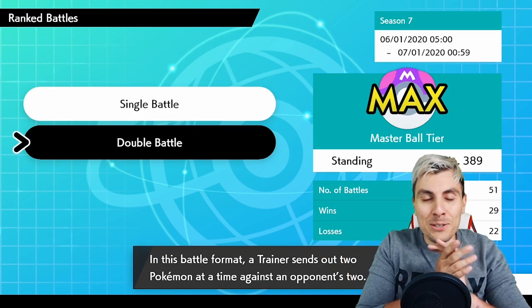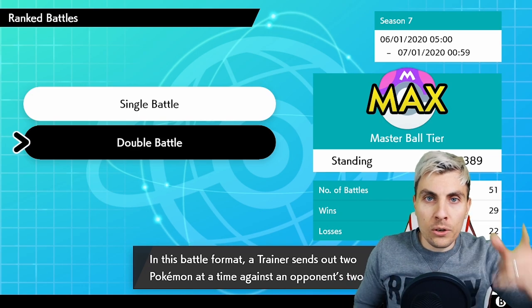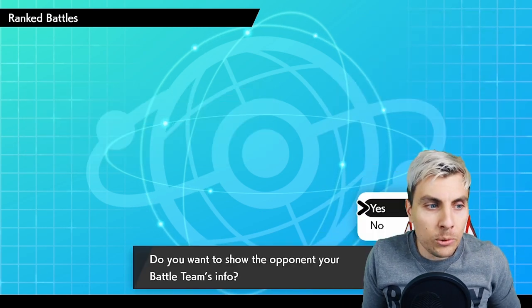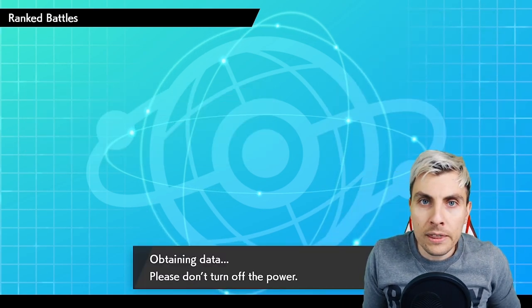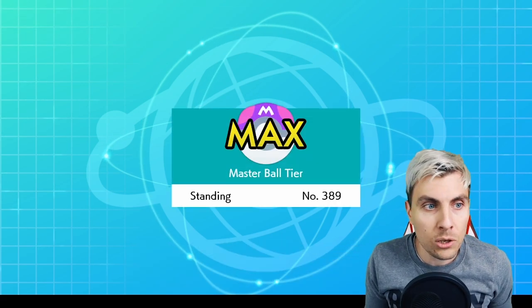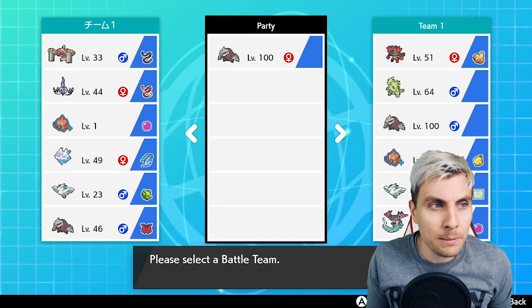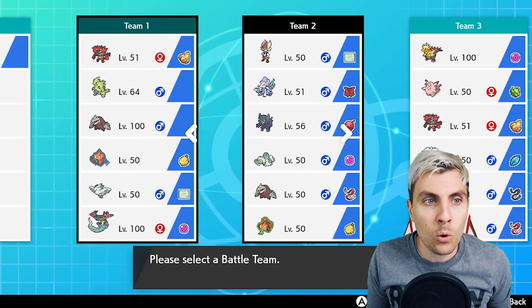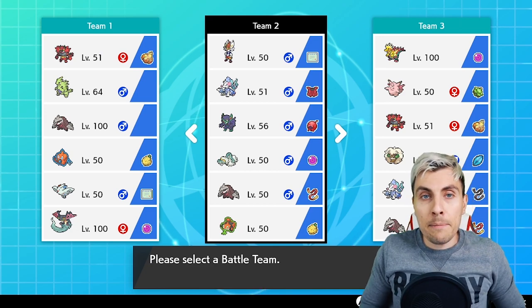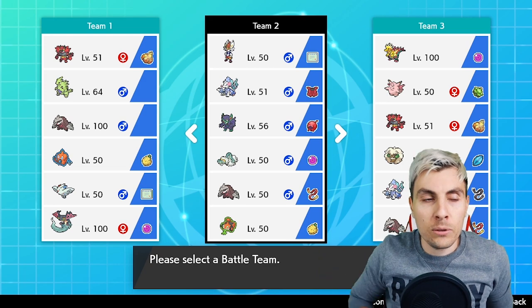Hello friends and welcome back to another episode of our VGC 2020 battle series. My name is Lee, also known as Osiris. Today on the channel we're going to be featuring one of the brand new hidden ability starter Pokemon that we just had access to. If you're a little confused about the hidden ability Pokemon and want to know how to get them in-game, there'll be a little eye in the corner — click on that and it'll take you to a guide.